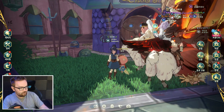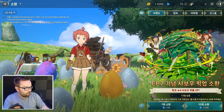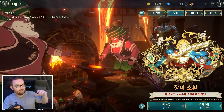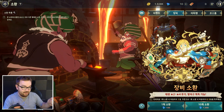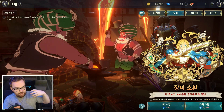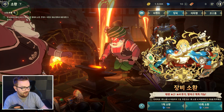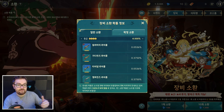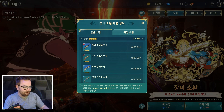In Ni No Kuni Cross Worlds you've got two different types of gacha for weapons and armor. The whale one and the special banner takes gems and also equipment summon tickets. Even as a free-to-play player I've managed to get about 10-20 summons on this so far, and this one has substantially higher drop rates in comparison to the other gacha.